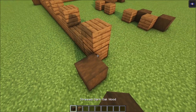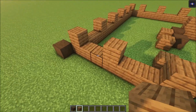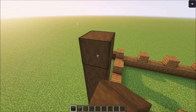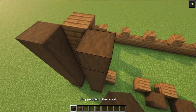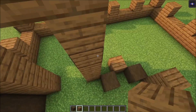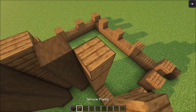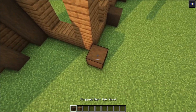On this side you want two two-wide windows. After that, build up six blocks — one, two, three, four, five, and six. Then build this side up as well, and for the entrance you just want to leave it open. Then build in the windows by simply building the pillars up and connecting them.